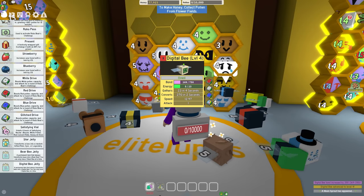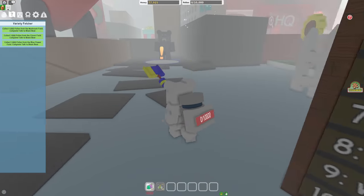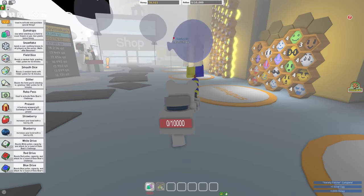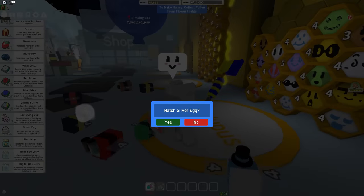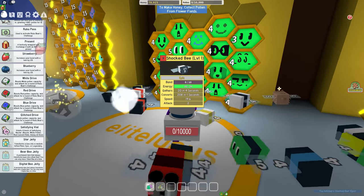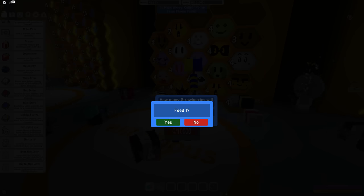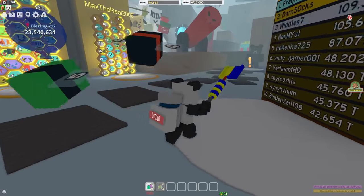He leveled up - he's the highest level thing there is! We did the fetch quest for this guy so he better give me something good. He gave me a silver egg - I'm hoping that's going to be really good stuff. I can dump the silver egg in here - more bees, that's an epic! Give it some strawberries - yes, more strawberries! He leveled up again.